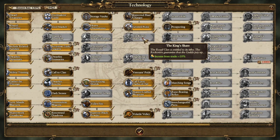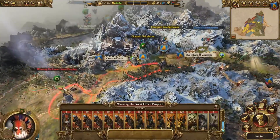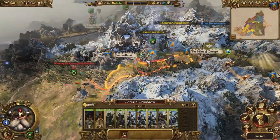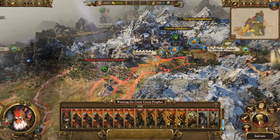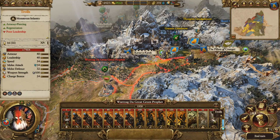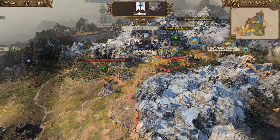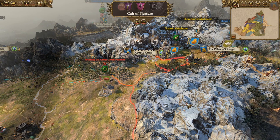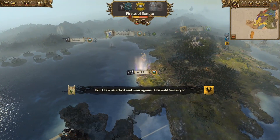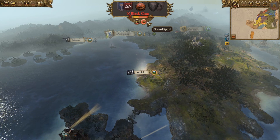Let's try and get the King's share for that plus ten percent income. Hopefully both these two armies working together should be able to thump this enemy army - because it must be those Black Orcs which are the deadly things; everything else should be manageable. Let's end the turn and hopefully get a battle. I'm hoping that my ambush does work.